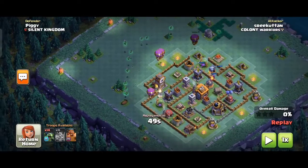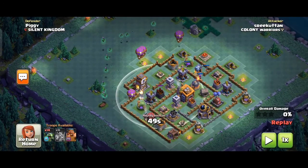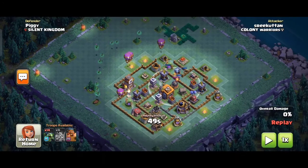Now we have the minion full. Now we have the battle machine in the character center. Now if you have the dropship, you can't get any defense. Then we have the minion free. The minion is not a target.